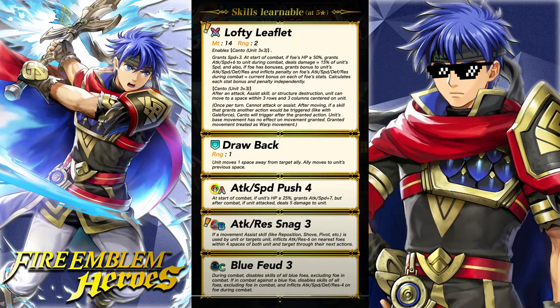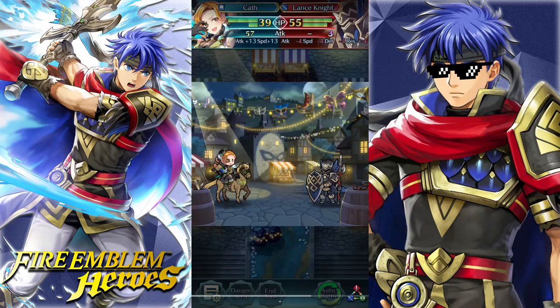Is that not Binding Necklace? If foe has bonuses, grants a bonus to all of your stats and a penalty to the foe's stats based on the current bonus on the foe. Yeah, that's literally Binding Necklace — you just steal their stat bonuses and then inflict debuffs on them based on those bonuses. That's so raw. They made her really good. And then Kanto 3x3: after an Attack, Assist, or Structure Destruction, you can move to a space within three rows and three columns centered on unit.